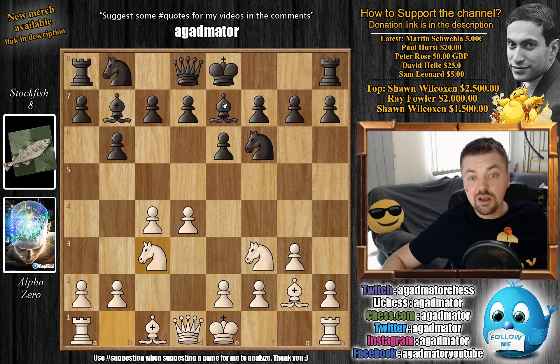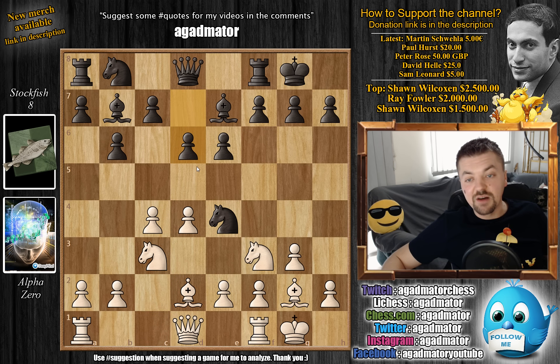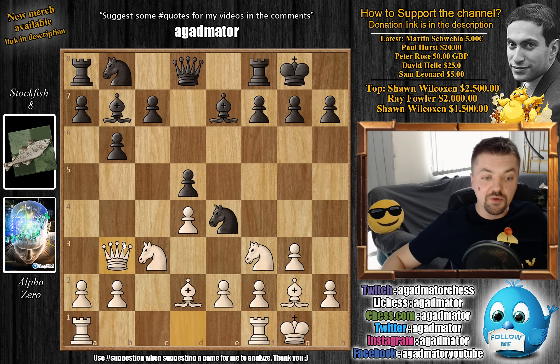Knight to c3, and now comes castles. Alpha also castles. We have knight to e4 offering a trade of knights. Bishop to d2 and now comes d5 - not d6 but d5 - and this has all been played before, still considered standard book theory of the Queen's Indian defense. c captures on d5, e captures on d5, and here we have queen to b3. This for example is a move Vassily Ivanchuk played in 2015 in the World Rapid Championship against Anton Korobov, and Korobov played knight captures on d2 and won a very nice game.